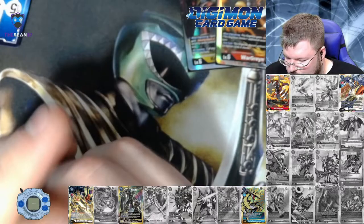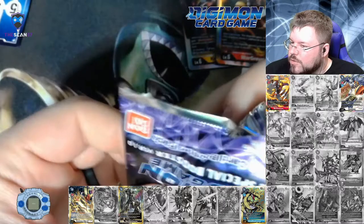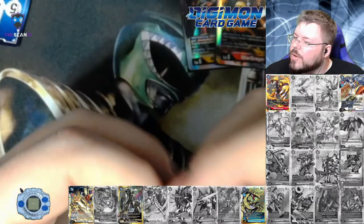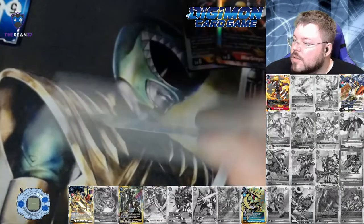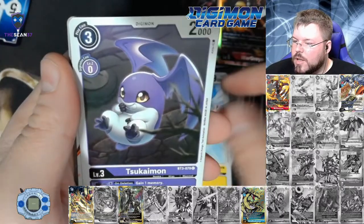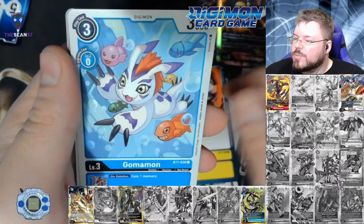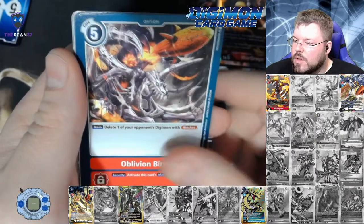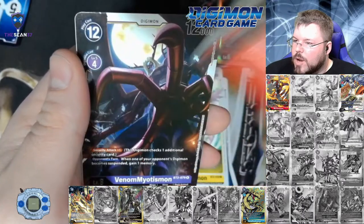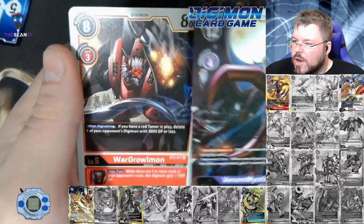So we have two supers left and one secret slash alternate art. We could still pull alternate art Omnimon, alternate art WarGreymon, Beelzemon, and Lilithmon. There's quite a few cards we could still pull. Pixiemon, Sukemon — several of the cards on my list are actually just regular supers as well: Oblivion Bird, River of Power, Magnadrimon, MetalGreymon, Venomiotismon — he's in the rare spot this time so I know he's not a super — and WarGreymon.